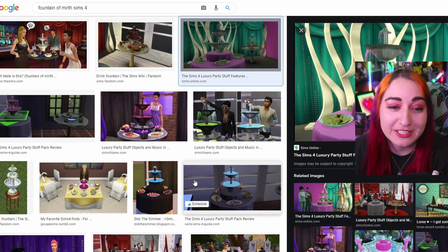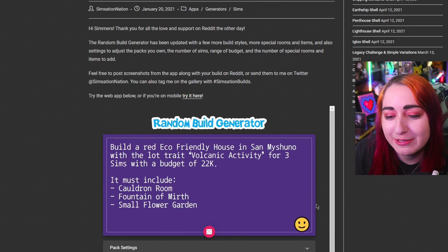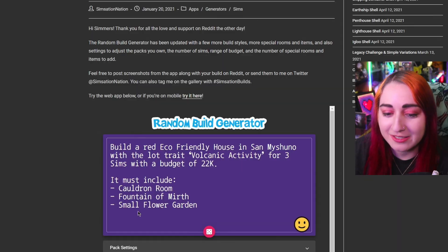It'll be cool if I pull it off. Such a random mix of stuff. So: San Myshuno volcanic house, 22K budget, red, cauldron room, fountain of mirth, small flower garden. Let's do it.